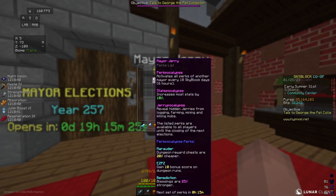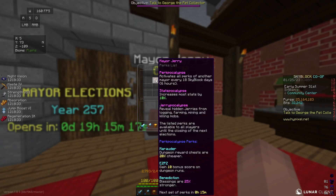Out of all of the total perks that he gives you, we can see Jerrypocalypse. Whenever you gain farming, mining, or foraging XP, you have a chance to spawn a Jerry.